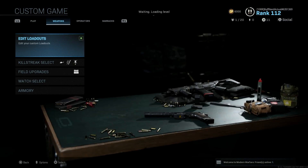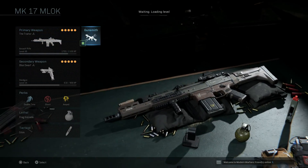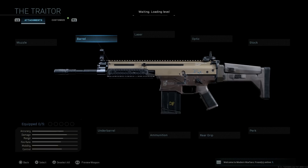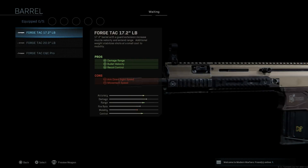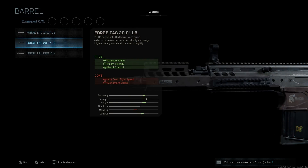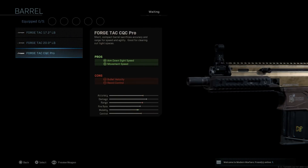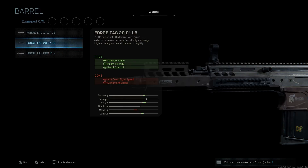You need the 20-inch barrel length to have the M-LOK handguard and keep this particular upper with the color system. Back in our private match, in the creative class with our Mark 17 and Midwest Industries M-LOK handguard - if I strip everything down, you still have the base blueprint lower and buttstock but the upper and barrel revert to the regular Mark 17. The blueprint requires that 20-inch forged tack barrel, which gives us damage at range, bullet velocity, and recoil control, with cons being ADS speed and movement speed.